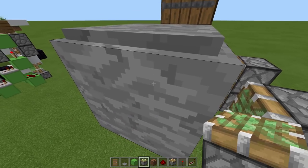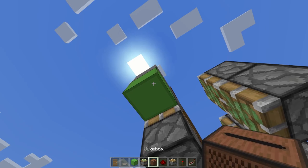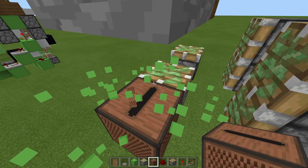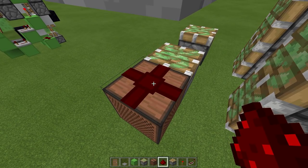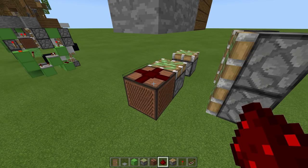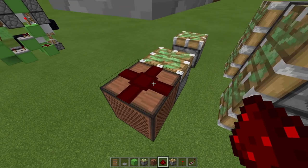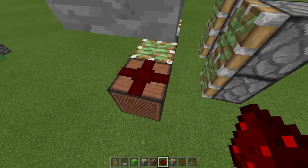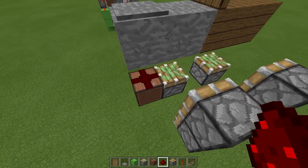Underneath the block with the pressure plate on it, place a block and then a jukebox. Move that block and place redstone dust on top of the jukebox. The reason we have the jukebox is, firstly, it's an immovable object so it doesn't get moved by sticky pistons or slime blocks. But also the jukebox is a transparent block, so that sticky piston is not going to activate when the redstone dust is powered.